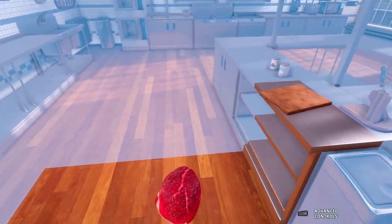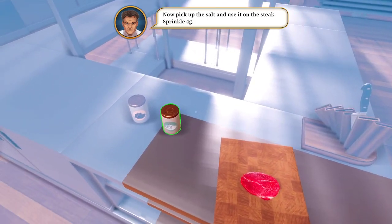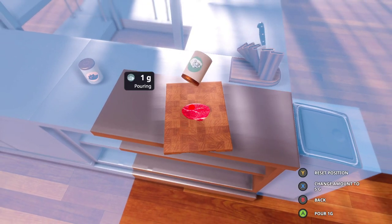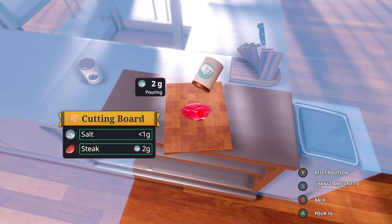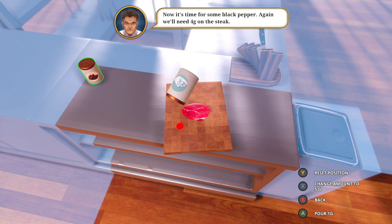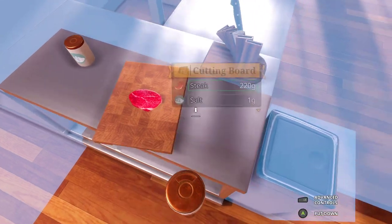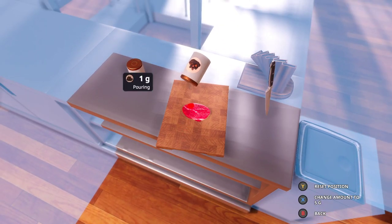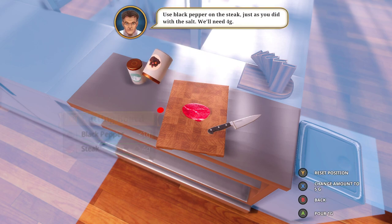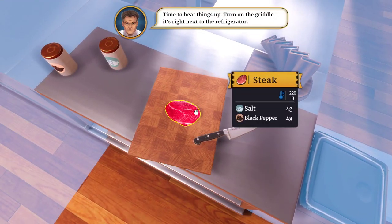The cutting board will do fine, place it here. Now pick up the salt and sprinkle four grams. Sprinkles, sprinkles, sprinkles - one, two, three. Now it's time for the black pepper. Let me put this down, grab the black pepper. One, two, three, four. Only four grams, okay, I think I did it right.